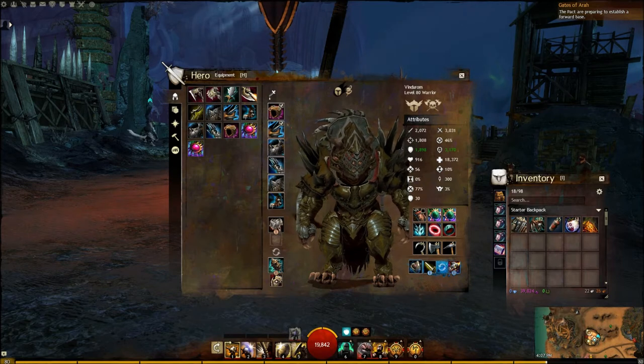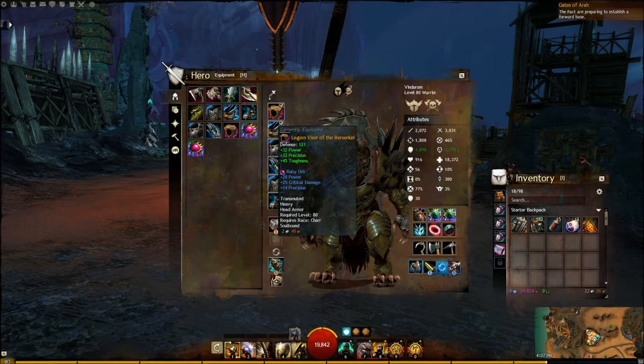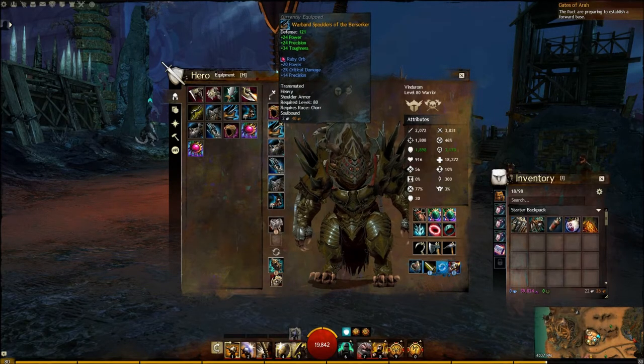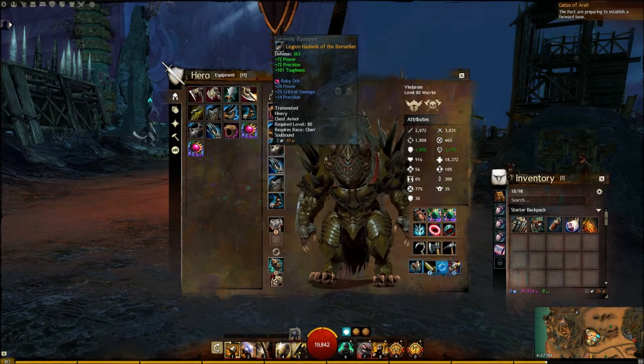I think I've figured it out. Now I'm using Knight's Gear, which has Power, Precision, and Toughness. On every piece of armor, as you'll see here, I still have it socketed with a Ruby Orb, which has Berserker stats: Power, Crit, and Precision.